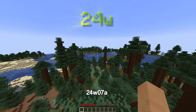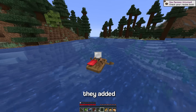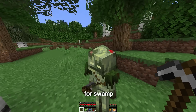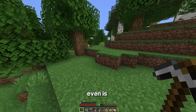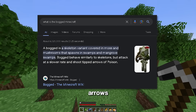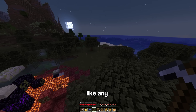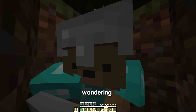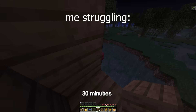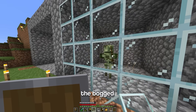Welcome to 24w07a, the newest snapshot for the 1.21 update. With the new snapshot, they added two new mobs: the Breeze and the Bogged. To find the Bogged, I need to go searching for a swamp. The Bogged is just a skeleton variant, like the stray, but it shoots poisonous arrows instead of normal ones. Now that I'm here, I wait for night and they should spawn naturally. There it is. Because I can't trap these mobs back in 1.20, I need to build their cages here. That's the Bogged trapped.